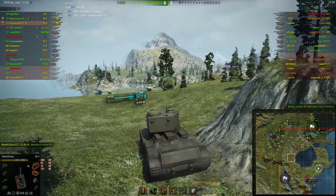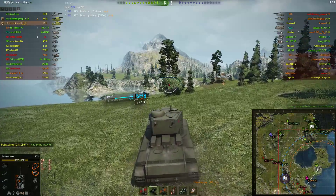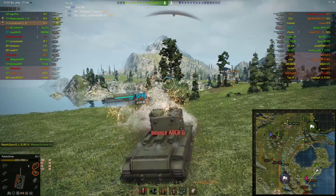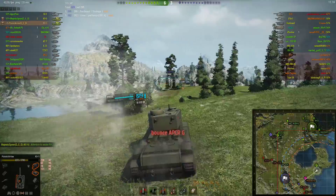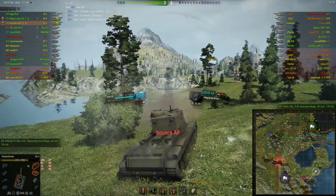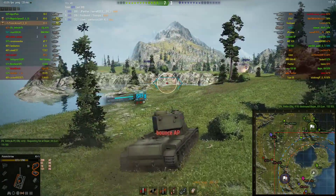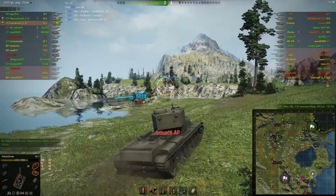There's an IS and an AT-7 holding off an IS-6. There's an SCA-1 up there but haven't seen him in a while. Artillery spotted — that's good. Bouncing an APCR shell and a regular one. Putting in some lucky shots against the Jagdpanther right there.